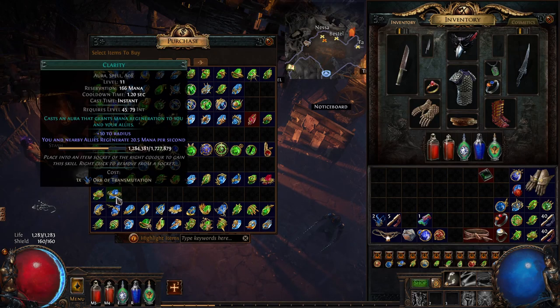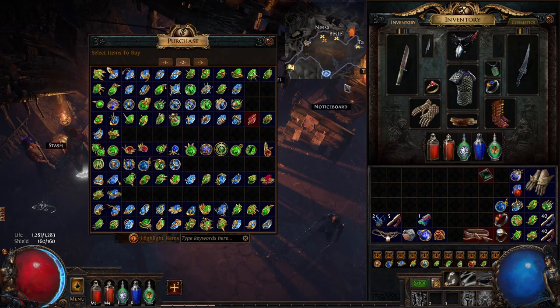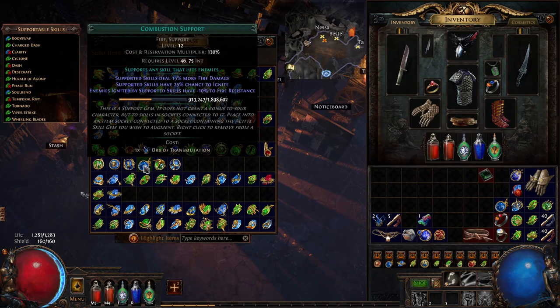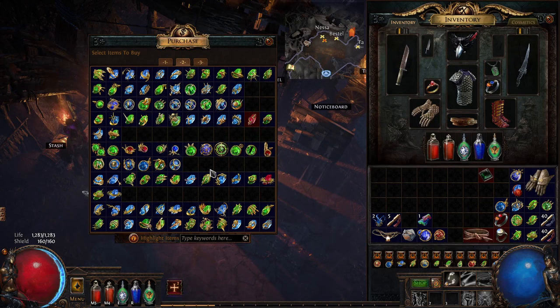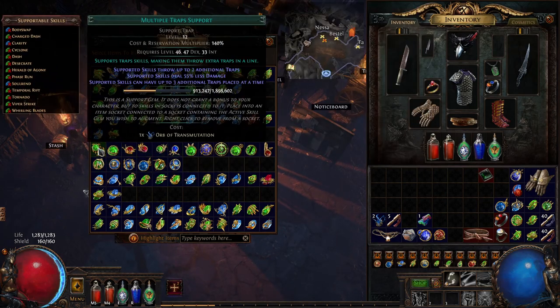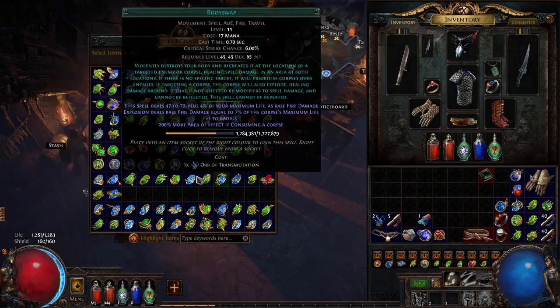Once done with Axiom Prison you should have access to gems up around that level. The important ones to keep in mind are Volley and Combustion. We want Combustion because of Body Swap - Body Swap is basically the main skill of this entire build, and you get it pretty early on surprisingly. Body Swap should become available at the same time as the aura gems.